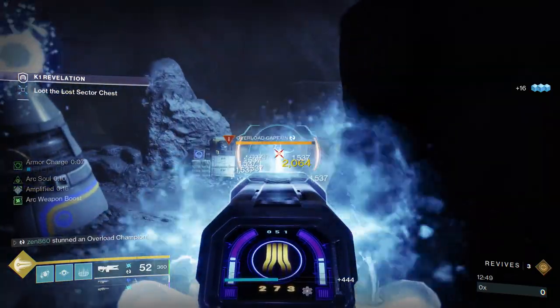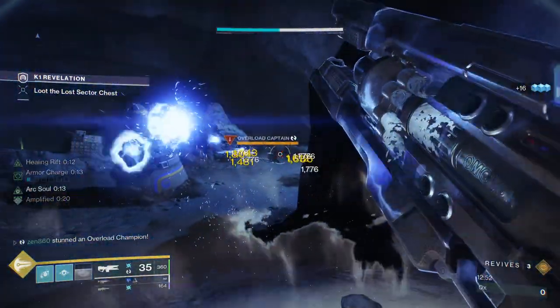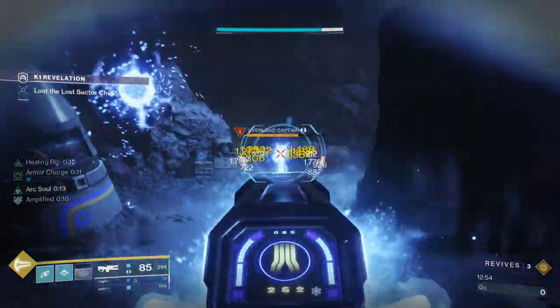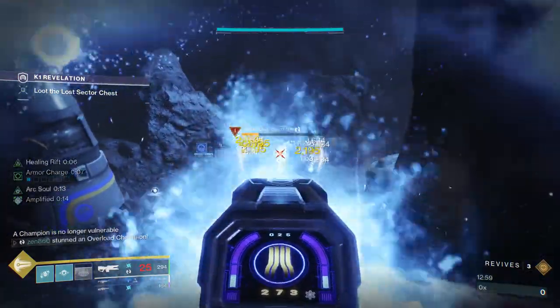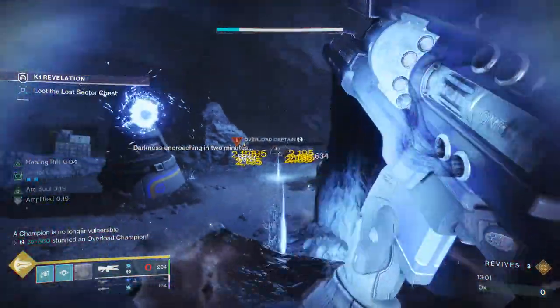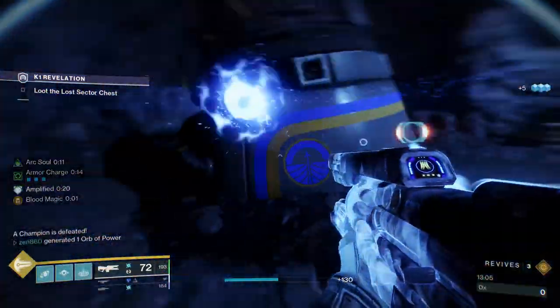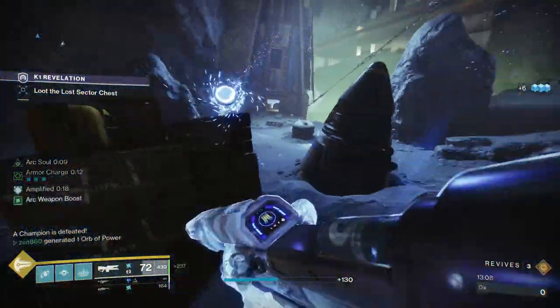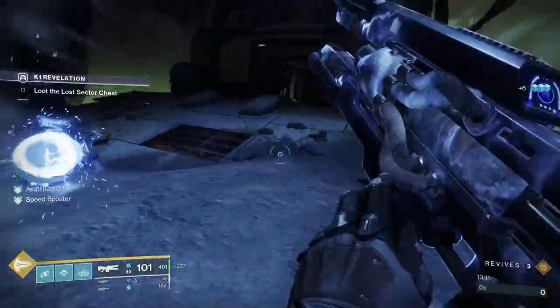We're clearing these guys out. Now that the overload is isolated, we can just absolutely melt that dude — he just falls over. We're going to reload our Trace Rifle because when he's unstunned, if we don't have any ammo and cannot continue doing damage with our Trace, he is going to regenerate that health. So every single time he is about to become unstunned, I reload my gun. And yeah, we cleared that out really easily.